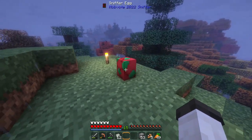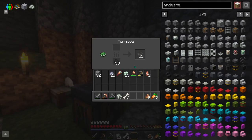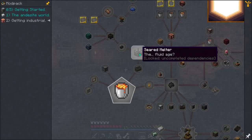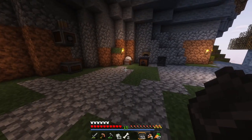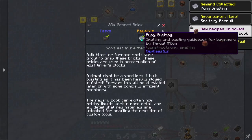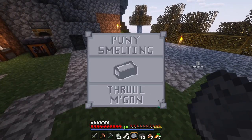I think it's like a turtle egg, so next time we come back here we might have a sniffer. It looks like all of our seared bricks went ahead and smelted up. Let me go ahead and put this in a chest and pull it back out. Oops — I forgot to do the task before that, so there we go. Now we should get the rewards from that. So that actually unlocked the book called Puny Smelting.